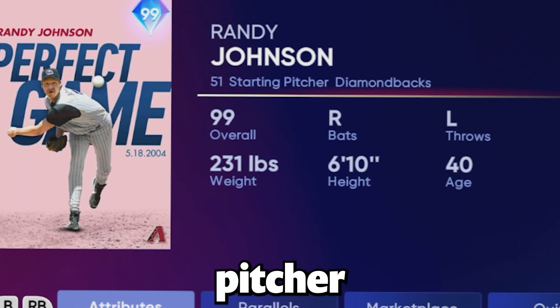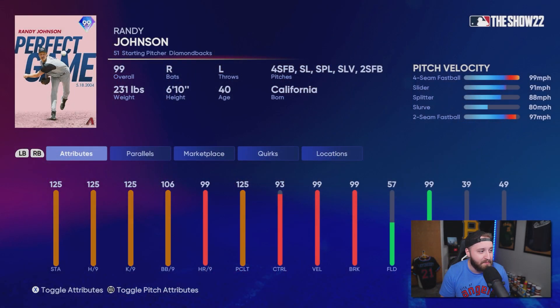After grinding ranked seasons and finally making World Series, I have unlocked the greatest pitcher in Diamond Dynasty history. This is another 99 overall Randy Johnson — a perfect game Randy Johnson from 2004 with the Arizona Diamondbacks. I don't think we've ever seen attributes like this on a pitcher ever: 125 stamina, 125 hits per 9, 125 Ks per 9, and the walks at 106 is just amazing as well.